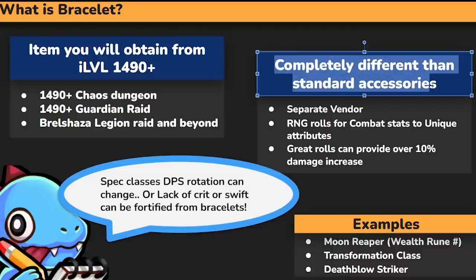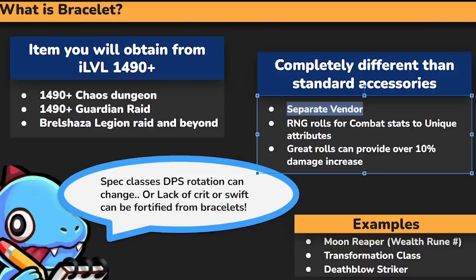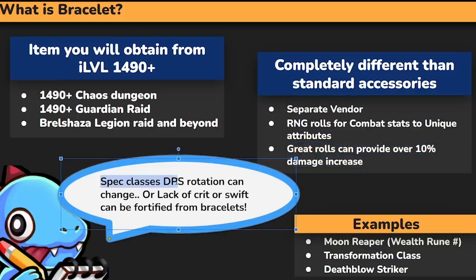These are completely different from standard accessories. Separate vendor — RNG rolls for combat stats to unique attributes, and great rolls can provide over 10% damage increase. Some can go even 15%, going from about 5 to 15 plus. So that's like an engraving. Spec classes' DPS rotation can change too, or lack of crit or swift can be fortified from bracelets. For example, Moon Reapers with Welfroon — the number of Welfroon can decrease based on the bracelets you get. And for transformation classes, if your bracelets have additional spec, you get to have more.